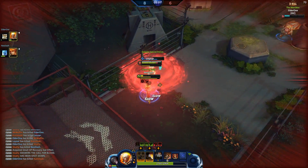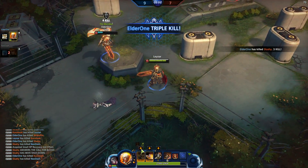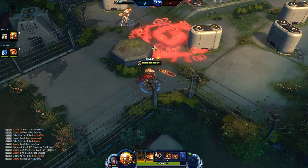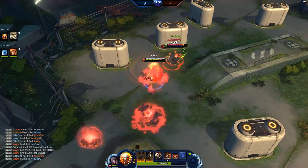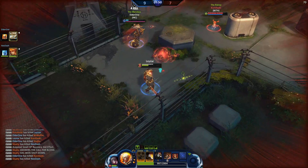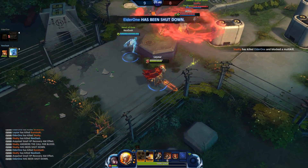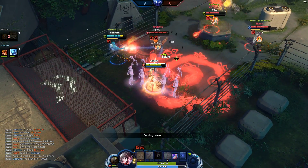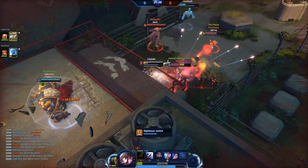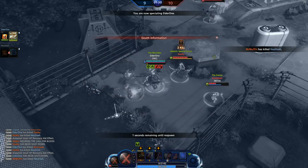Gotta get in there, gotta help my team! Nine kills to seven — we're a little bit in the lead. I'm putting points into random stuff obviously. Oh wow, that cost too much HP. We've been shut down — start shooting everybody! Ultimate ability activated, a lot of damage. Nine to nine, one minute and a half — come on boys, bring it back!